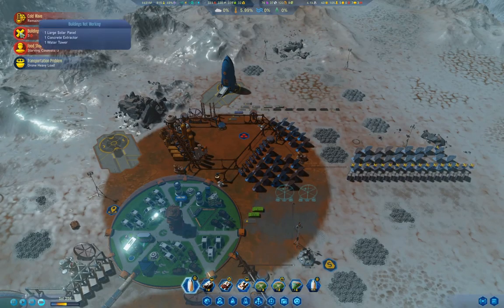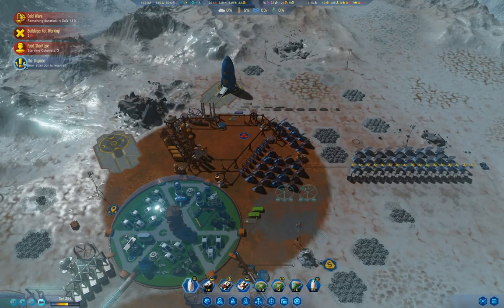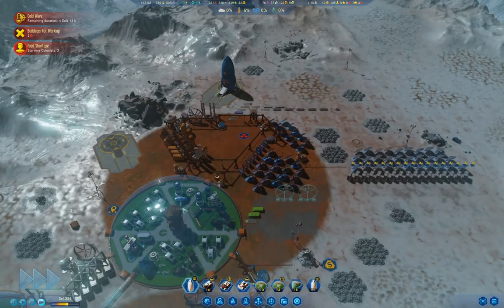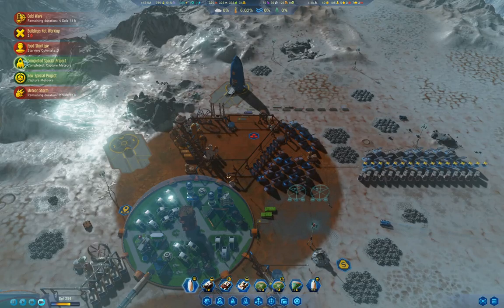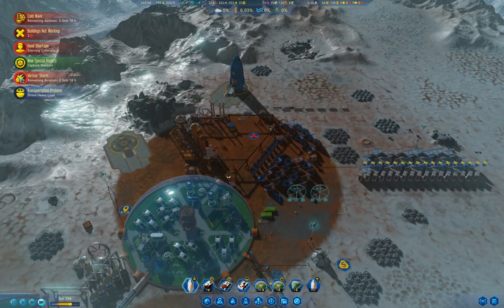Building's not working. There's a dispute. What is more critical? Yeah, we'll just do that. So we've brought some science in. We've completed the capture meteors expedition. We have a meteor storm for a couple of souls. Okay, we're good there.